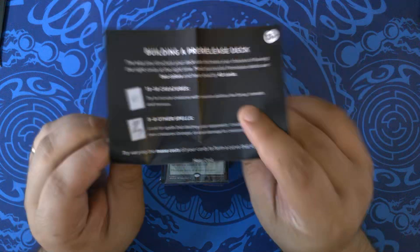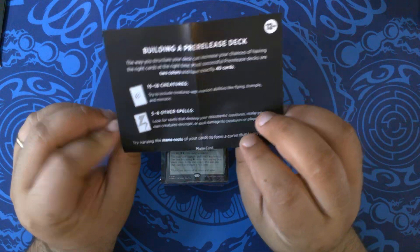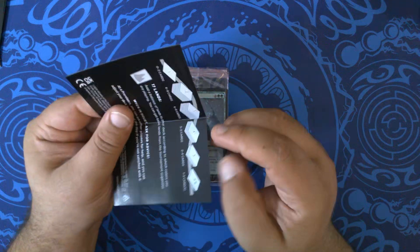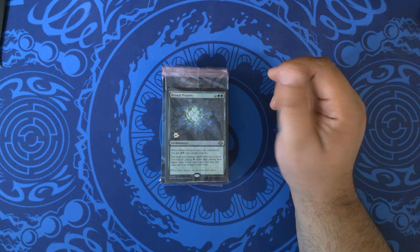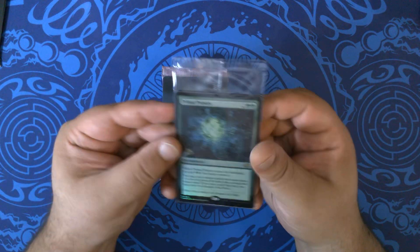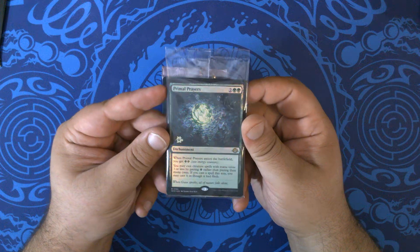We generally stick to the 17 land rule, more or less. For our promo, we have Primal Prayers — two green green enchantment, when it enters the battlefield you get two energy.